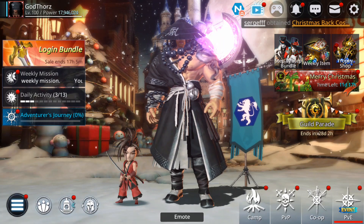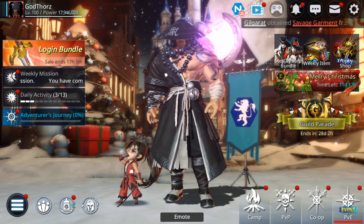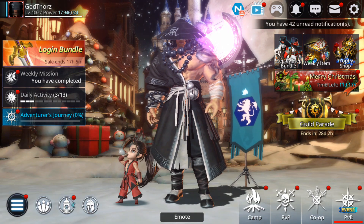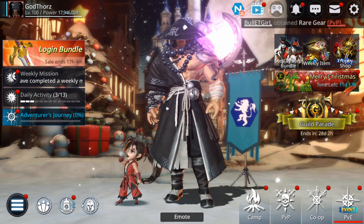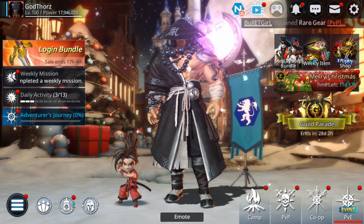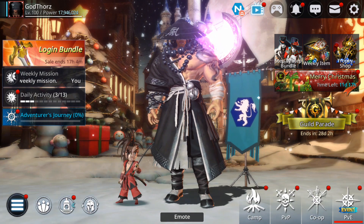Hello guys, welcome back to the Darkness Rises pet transcending guide. Today I'm going to have a guide about how that works and how to open pets. I'm going to test the drop rate for S pets, so stay till the end of the video because I'm going to try to max a level 71 pet and show you how you can do that.